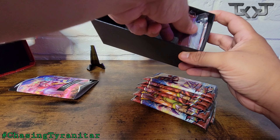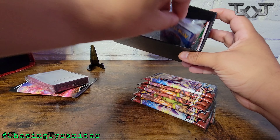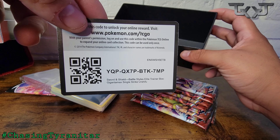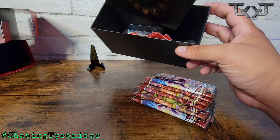We've done ETB openings on this channel before, so I'll go real quick through what they come with. You got your dice, little token things, some sleeves, your energies, some dividers, and here is the code card. Let's get straight into opening these packs.